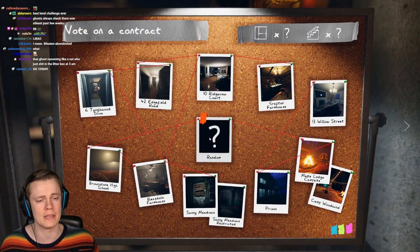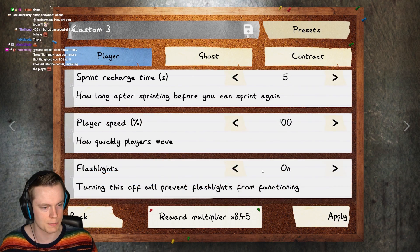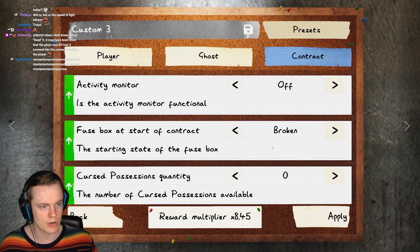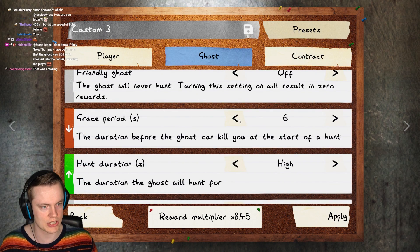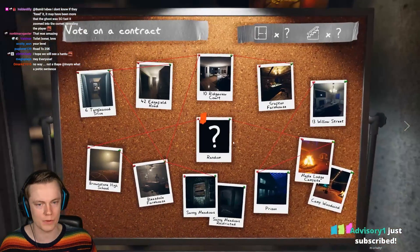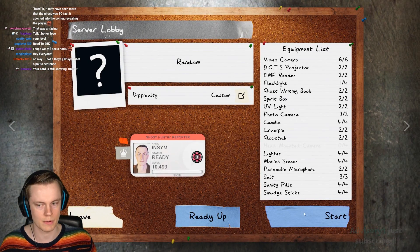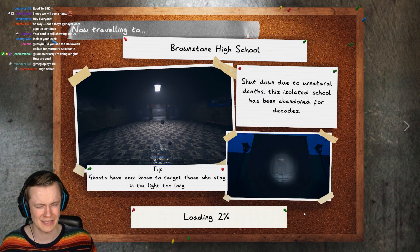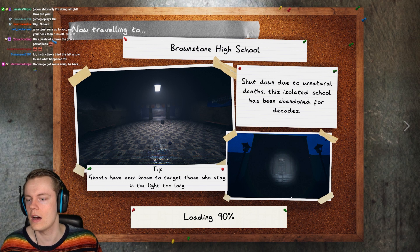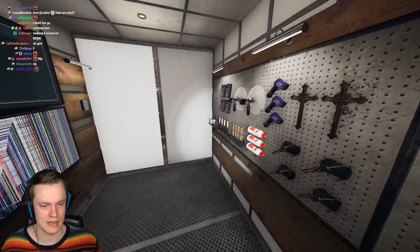I'm going to change the contract to be less of a grace period — I didn't realize I set it that high. The grace period is six seconds, that's way too long. Let's put it at three seconds. This is probably going to end up with me dying. But anyway, we're going to give it a shot. Let's throw in some items and try again. I'm so doomed — that's the worst map. I hate it here.